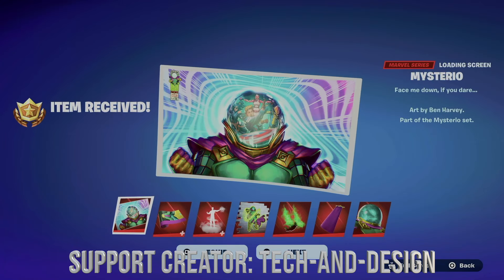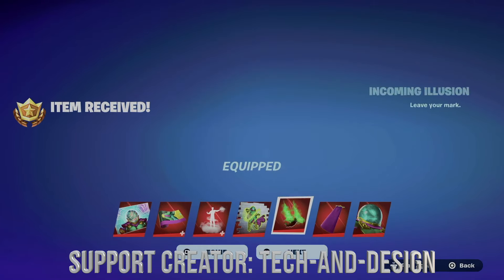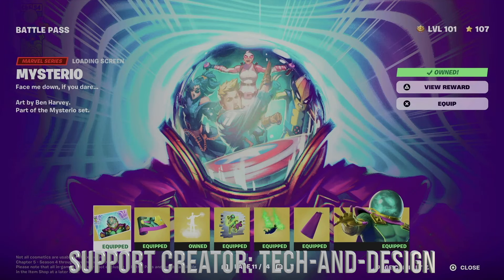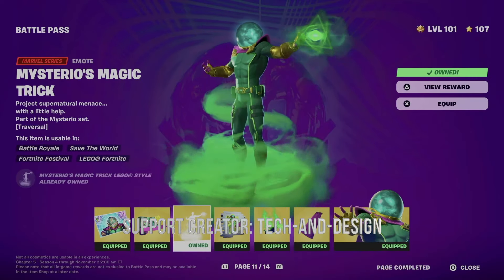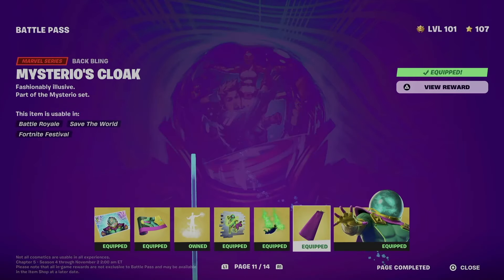I'm going to hold X to claim everything. At this point we can just go in and equip everything. So right now, what did we get? We got this awesome loading screen, we got this wrap, we also got this emote — that's pretty neat. And let's move on to our spray.